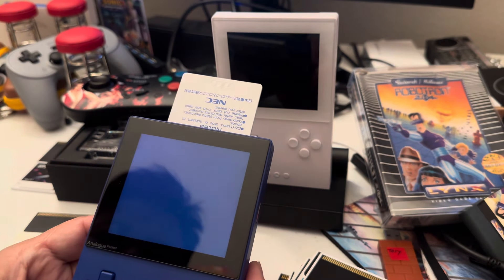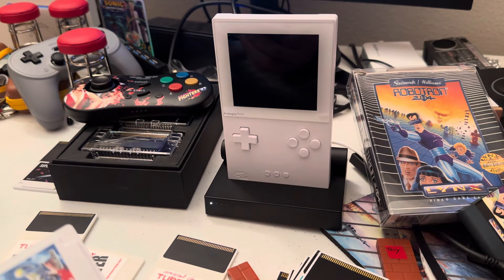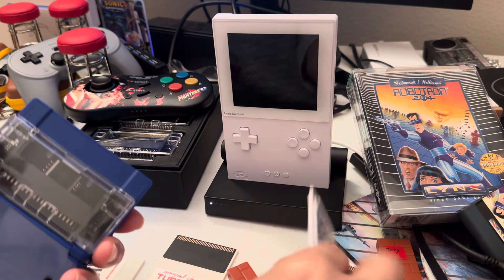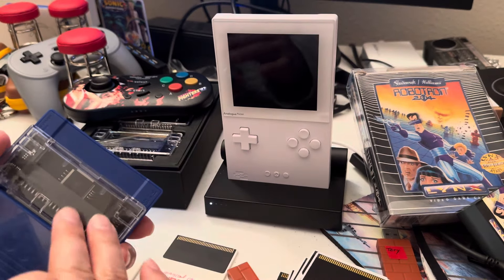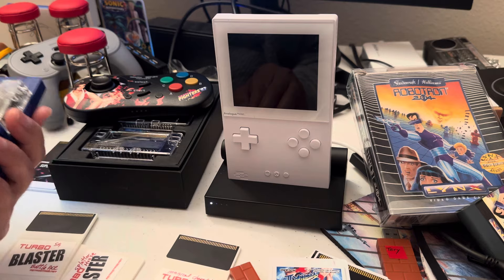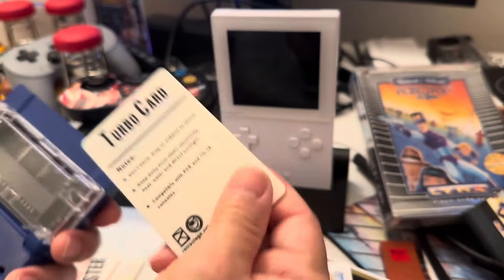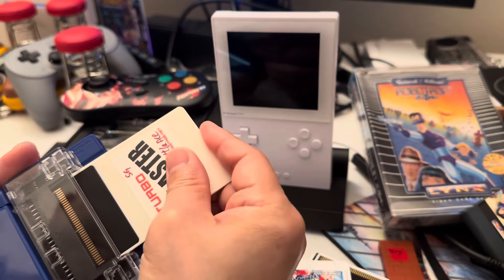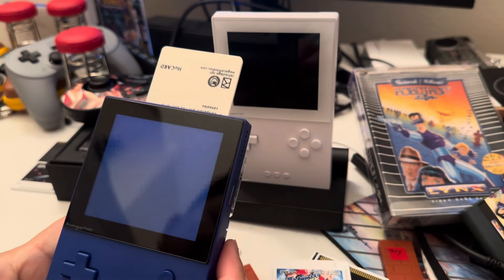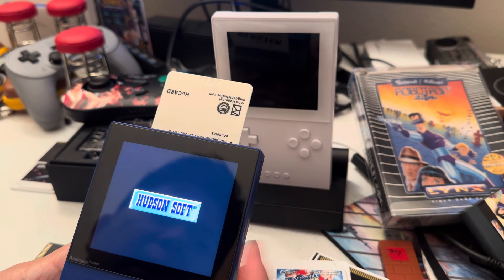So right now the emulator for TurboGrafx does not support SuperGrafx. The way I got it working was: I played one of the regular games, and while the system is still warm I take it out, put the TurboGrafx card in, and it starts working. That's my trick. Games like Cottage — you can play it and save it, which is a good thing.